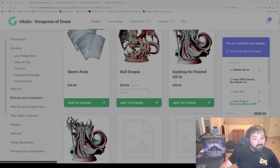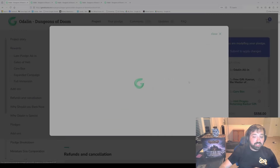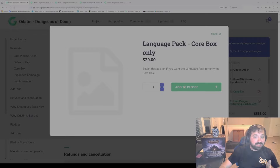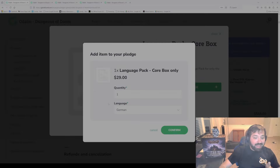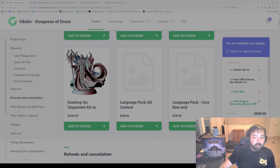One more thing that doesn't apply to everyone — we have the language packs. Two different options: the core box only, which is the Act One box by itself, and then the all-content language pack for Act One and Act Two. You'll get the content in both languages. If you want to add it, you select the add-on and pick which language you want. If you want English, don't select the language pack at all — the base language of the game is English.